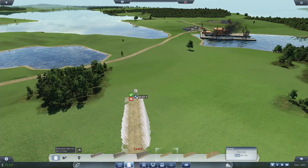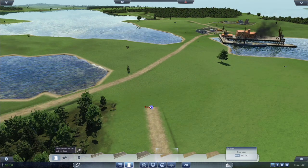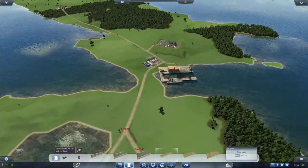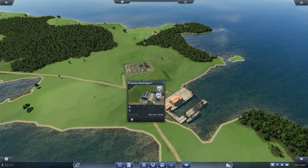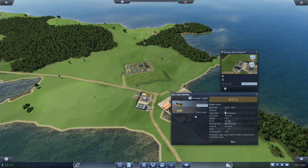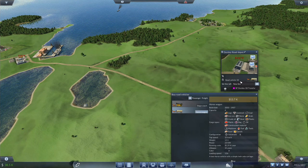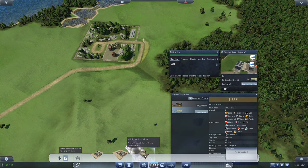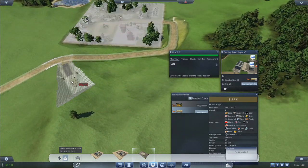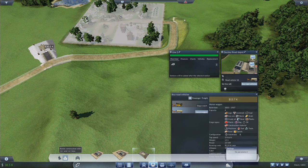There we go. Now we just need to buy a road vehicle — horse wagon — select a line, a new line. We're going to want to go from... oh wow, 30k.